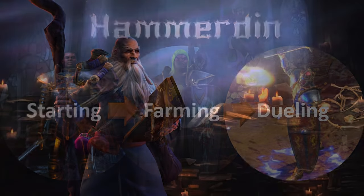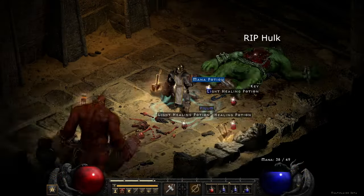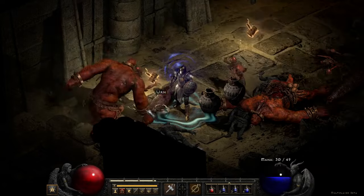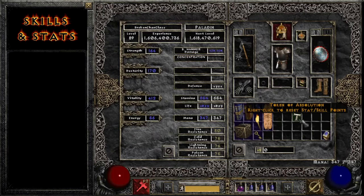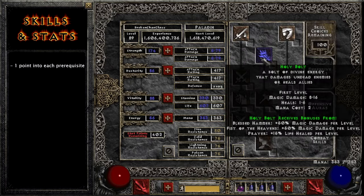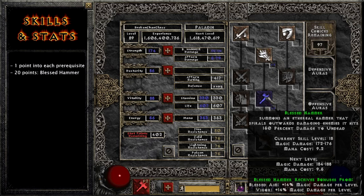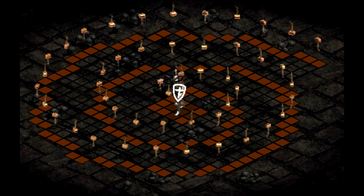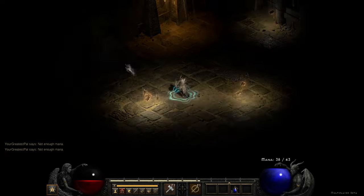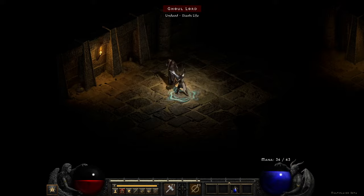First we'll look at the skills and stats. All the gear setups we're gonna look at use the same skills. There are a lot of great variations on this skill set, but today we're going to look at a pure Hammerdin. I'll use this token to reset my Hammerdin skills, and I'll keep the stats screen up so you can see how the skill points affect hammer damage. After one point into a prerequisite, you learn the attack Blessed Hammer, so you put 20 points in to max that first — it's pretty much the only attack you use.